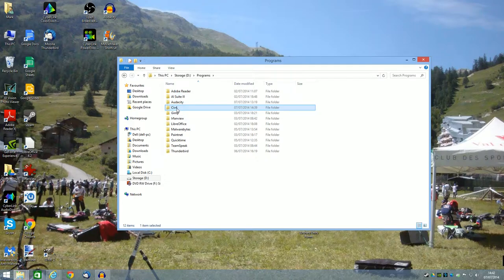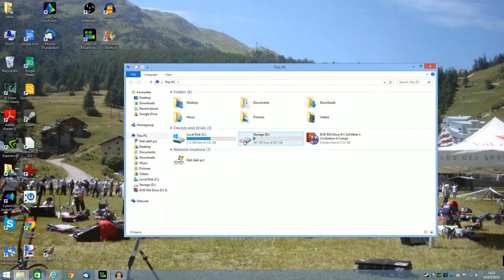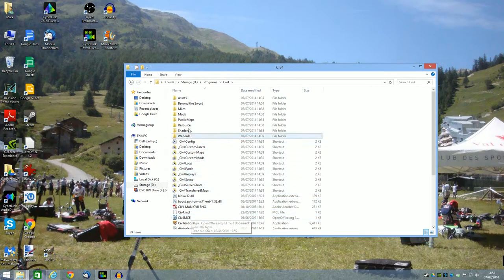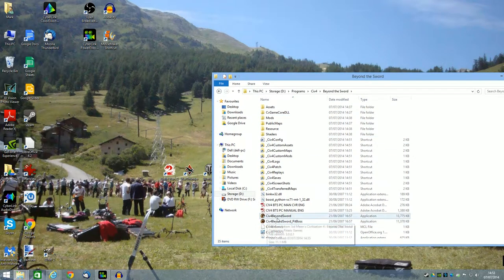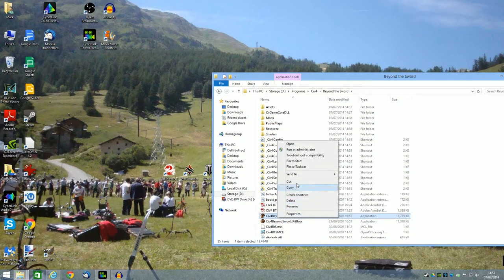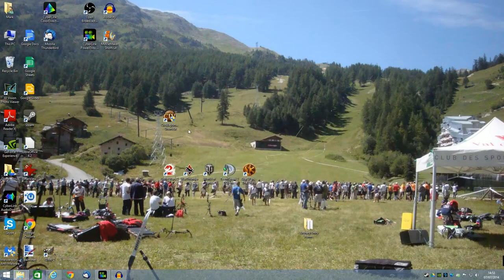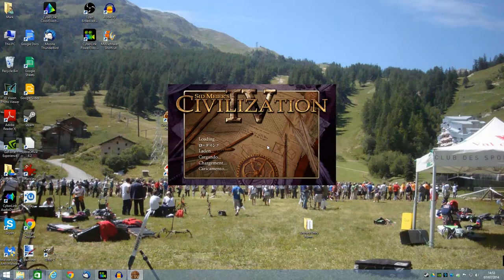Once we've got it safely installed where we want it, let's go and see how we get it updated. We've got our Civ 4 installed now. I'm just going to create a desktop shortcut by going into the folder where we installed it, finding the startup file — this is Beyond the Sword, the expansion pack for Civ 4. Right click on the executable icon, create shortcut, and just drag that onto the desktop. Now, when we start it up for the first time, we need to right click on it and run as administrator. This is going to allow us to patch it and get it working properly.